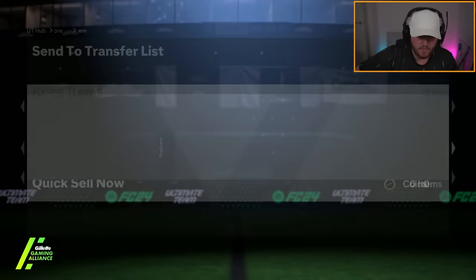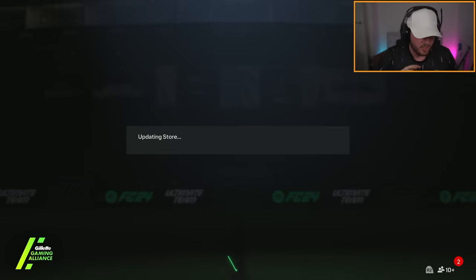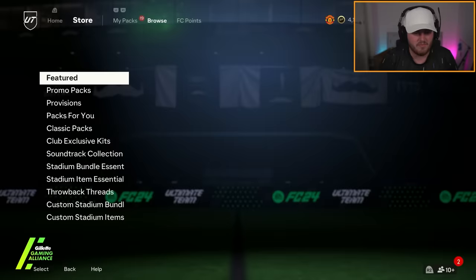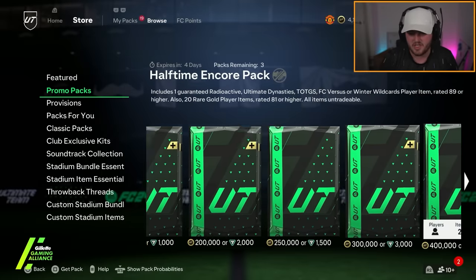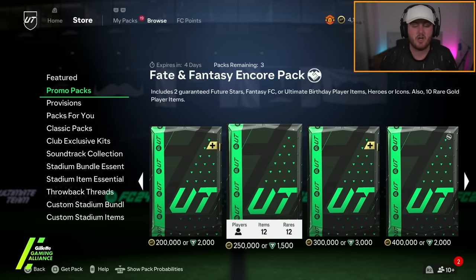Pull Skulls — that's a straight discard. Just get away from me. I don't know why I'm dumb enough to continue opening these store packs. But I did want to open these Fate and Fantasy Encore Packs.